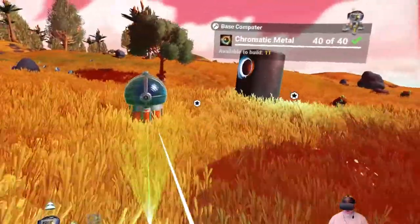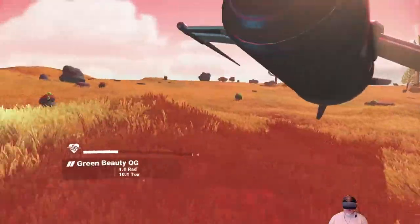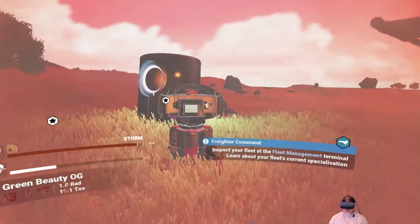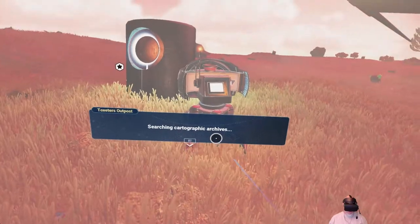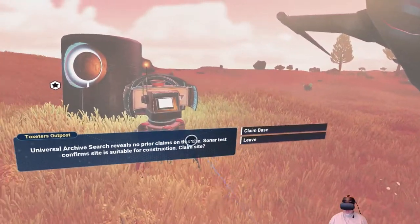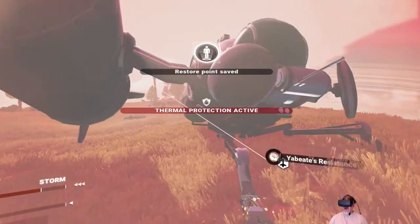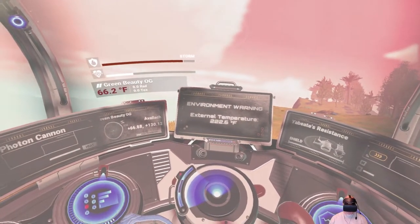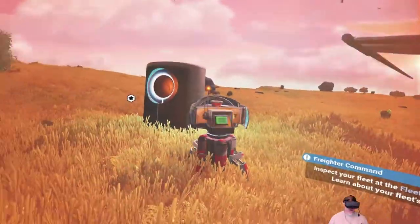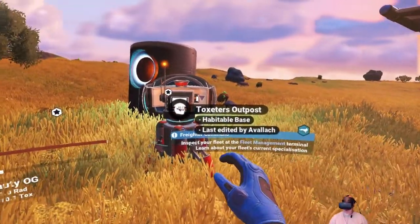Let's go to the build menu — portable base computer — we've got the mats for that. There we go. The system searches cartographic archives: 'Universal archives search reveals no prior claims. Site sonar test confirmed size suitable for construction.' Claim base — there we go. We do have nasty weather coming in but let's get this done.